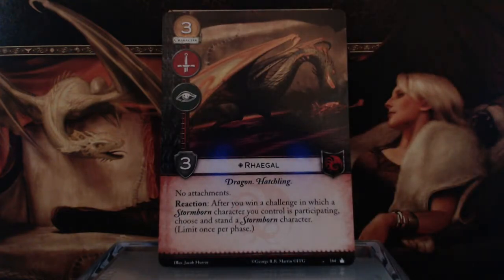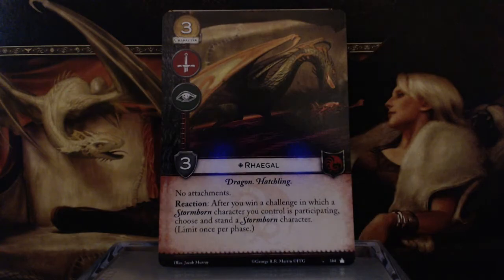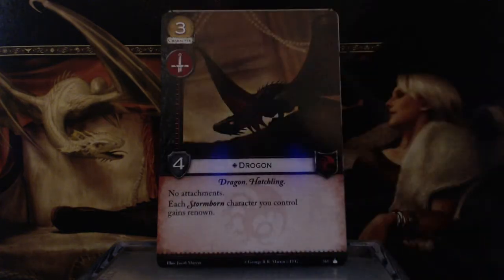Then we have Rhaegal — 3 gold, Warfare and Intrigue Icons, 3 Strength, Dragon and Hatchling keywords, no attachments. Reaction: after you win a challenge in which a Stormborn character you control is participating, choose and stand a Stormborn character. That lets Daenerys participate in both her potential challenges — Intrigue and Power. If Rhaegal is out she'll definitely get to do both, and if Viserion is also out she'll have Stealth, potentially drawing you 2 cards in a round.